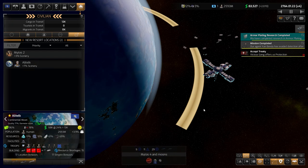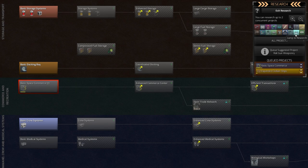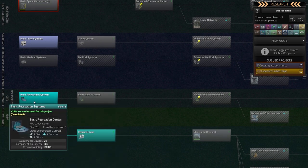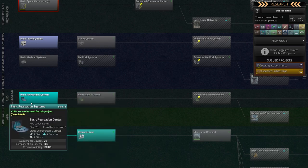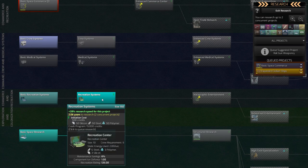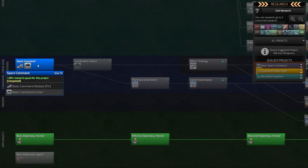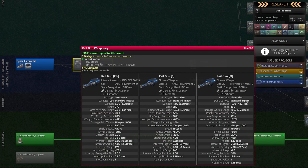We have a resource station here. Let's look for the recreation option — there's a basic recreation center. I think this one is a component built on a station, but we'll want it. We also want coordinated control for our ships.